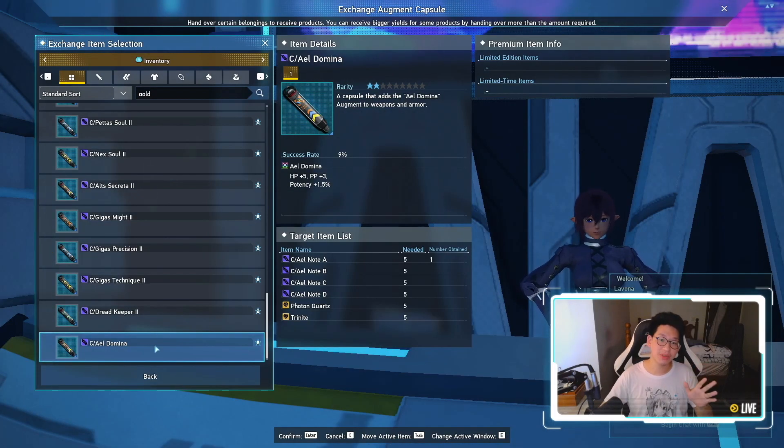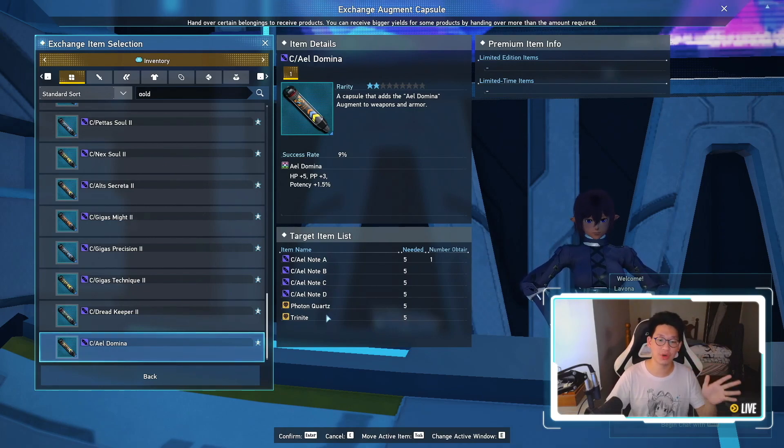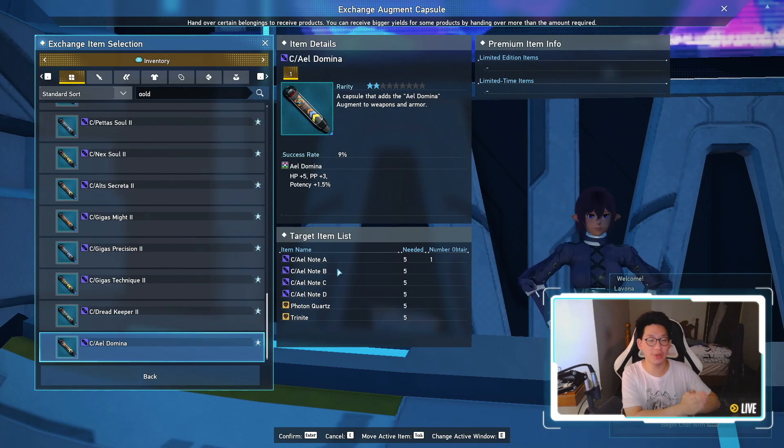The next thing I want to talk about are capsules, specifically Ale Domina, because Ale Domina gives you 5 HP, 3 PP, and potency plus 1.5%. Keep in mind that this potency will apply to melee, range, and technique, which is very, very powerful. Now in order to make Ale Domina, you're going to need Ale Notes A, B, C, D, 5 Photon Quartz, and 5 Trinite. So in order to get all of these, you will need to go around in the open world and kill a bunch of mobs. Now I don't know if the 20% boost in New Genesis actually affects the drop rate for capsules, but I'm going to assume that it does.